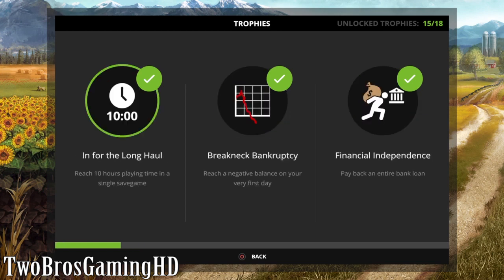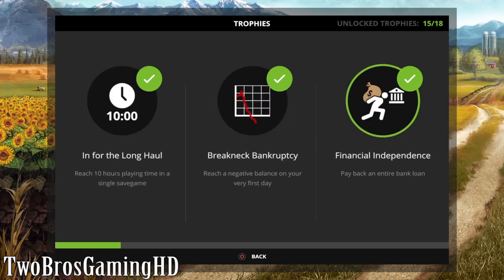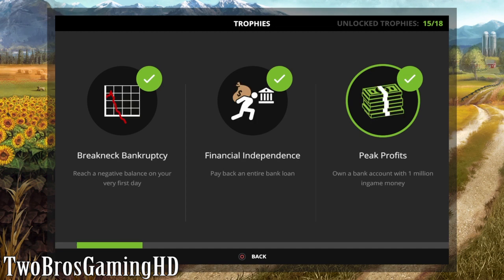So these three right here are actually some of the easiest trophies to get. Then you can go ahead and take 'Peak the Profits.' This is when you own a bank account with more than 1 million in game - you actually have to have 1 million dollars standing on one account in one save game. You can just go ahead and use the money hack or money glitch as I call it in some of my videos.